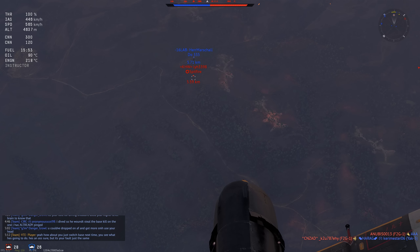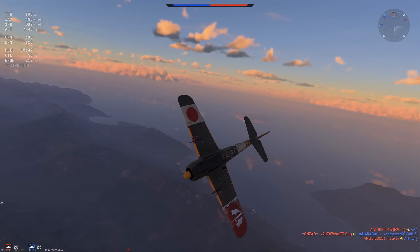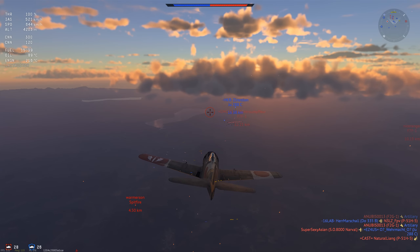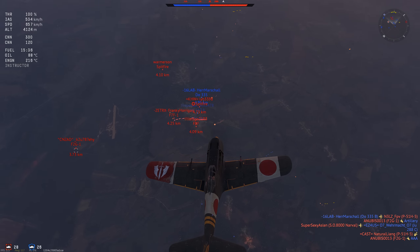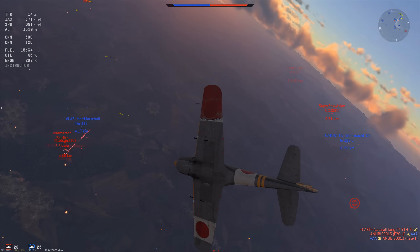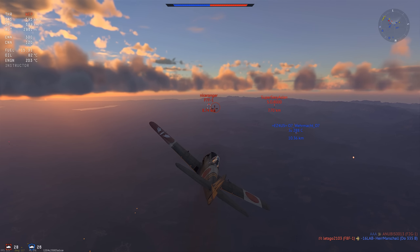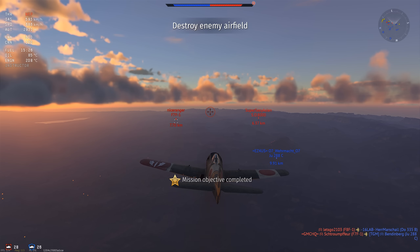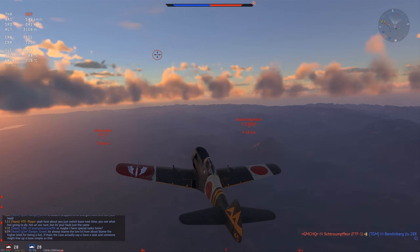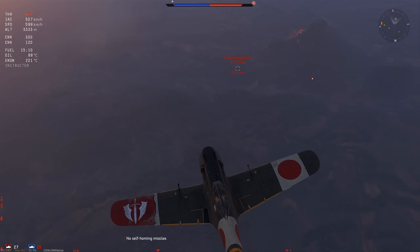In all seriousness, this thing is actually pretty damn overtiered. It's the exact same plane as the Ki-84 Ko and the Ki-84 Otsu, other than the guns being different, but the flight performance is identical. You do not want to face jets in this thing, and even at your own BR the F2G, P-51H, and similar planes have a performance advantage. So at the start of the match it's best to not be on the back foot, but you do want to take some risk. Also, the compression of this thing is pretty hefty and it isn't that fast, making it very annoying to fight all the high-speed planes around this bracket.